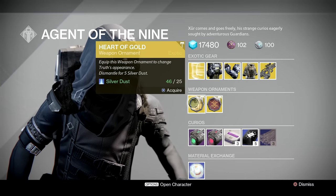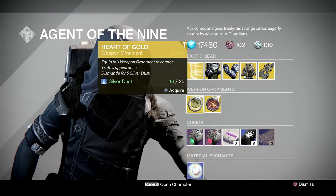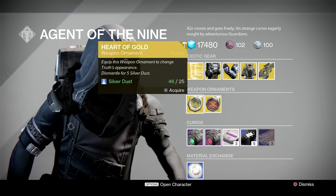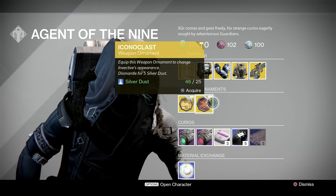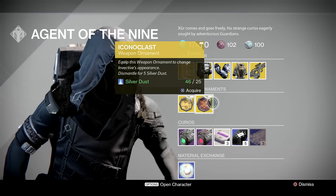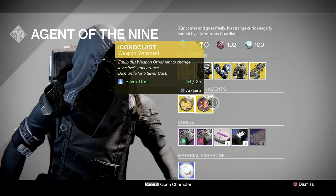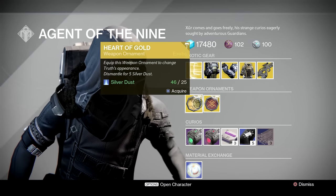Weapon ornaments this week are the Heart of Gold — this is for Truth. It changes your Truth rocket launcher to look very gold and Call of Duty, so if you fancy that pick that up. Then we've got Iconoclast, which is a weapon skin for the Invective exotic shotgun. You can pick them up for 25 pieces of silver dust.